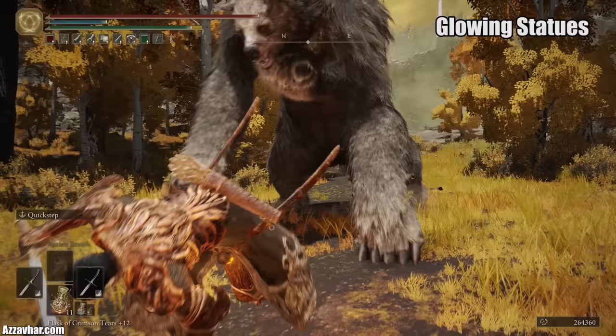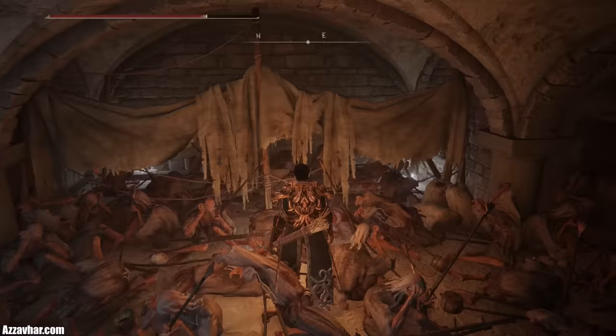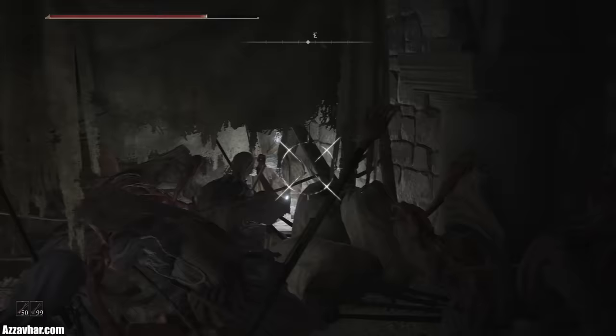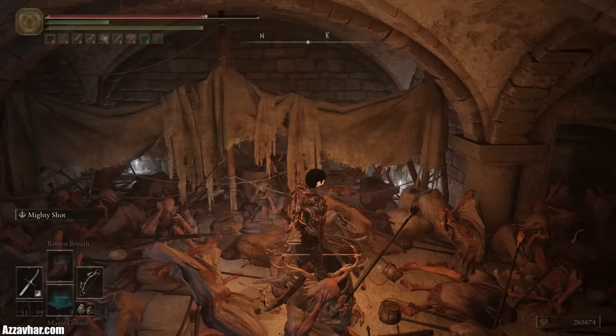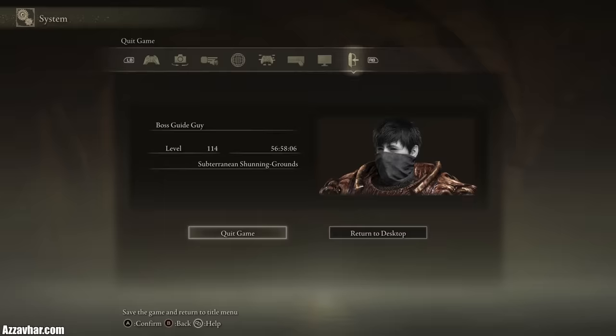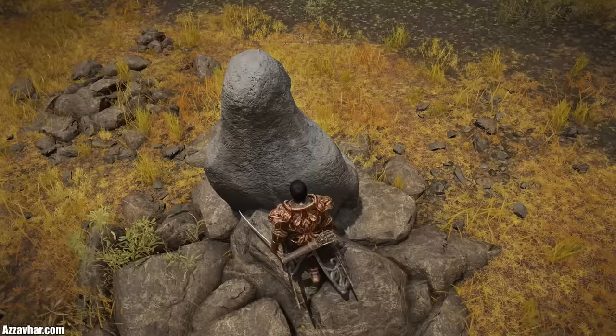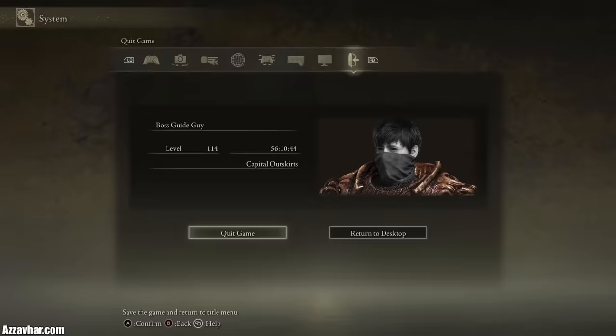Have you ever seen those statues with the glowing light inside and wondered what's in them? All you've got to do is lure a large enemy over towards it and make the enemy hit it to destroy it, revealing the item inside. Quite similarly, you might sometimes see an item hidden inside a small wooden structure you can't get to. Walk up as close as you possibly can to the wooden structure, then save, quit and reload your game. When you load back in, the game will automatically destroy the wooden structure, letting you pick up the item inside. You can sometimes do this quit-and-reload trick on the statues as well, but it's a lot trickier and not as consistent as on the wooden structures.